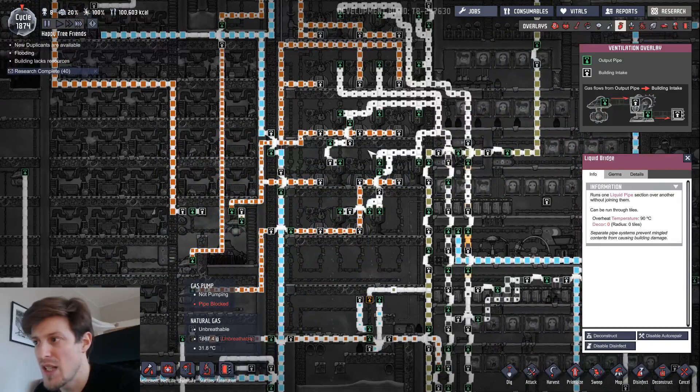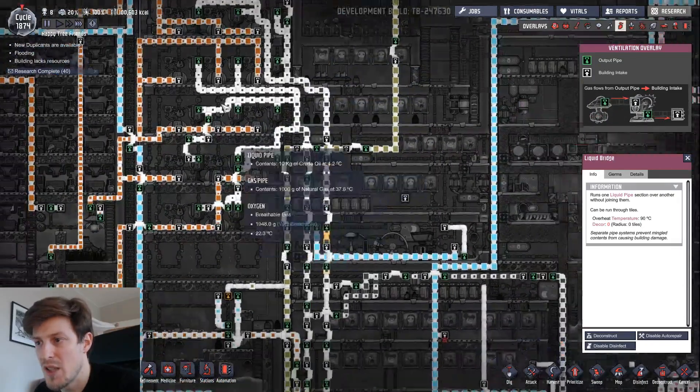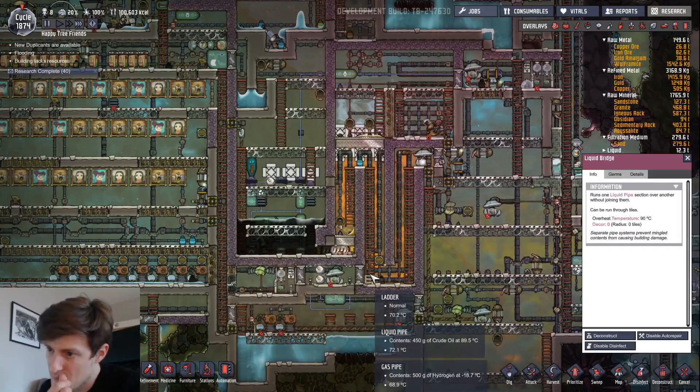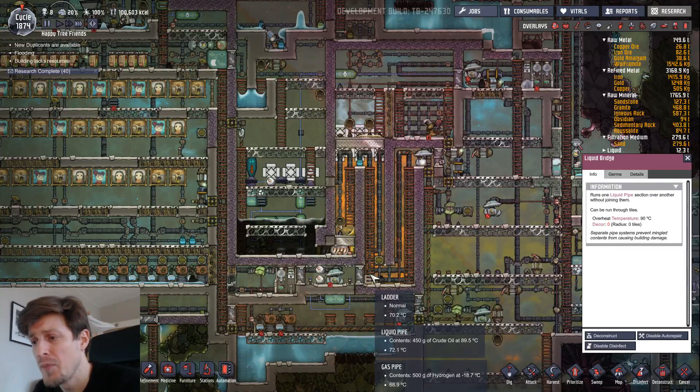I can just pump the natural gas here and pump carbon dioxide from here over to the Slicksters. What this solves is not just energy — it solves the water problem too. Because natural gas generators give off a bit of water, it will actually produce around 500-600 grams of water per second, and that's great because water is one of the main problems.